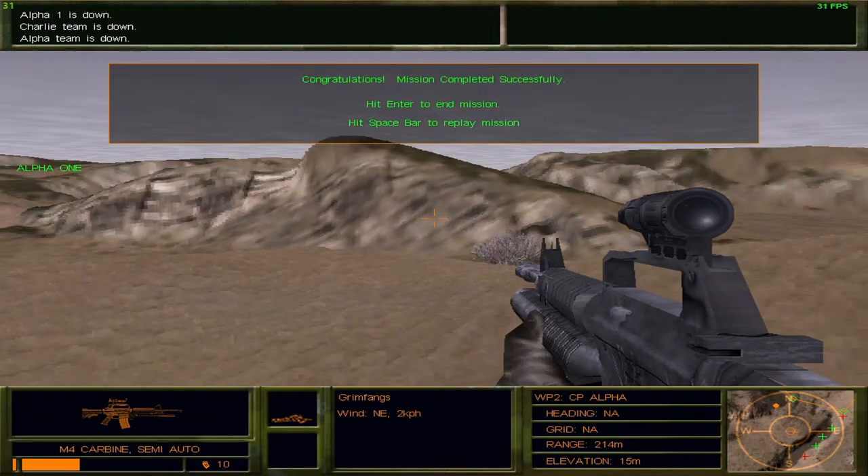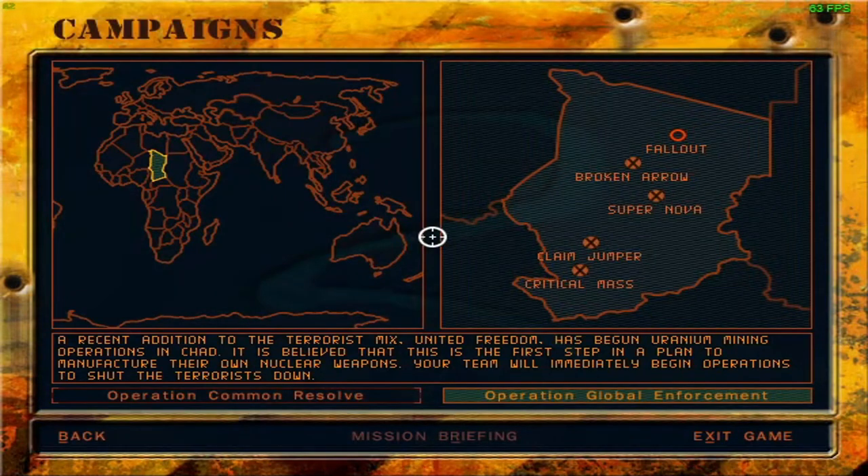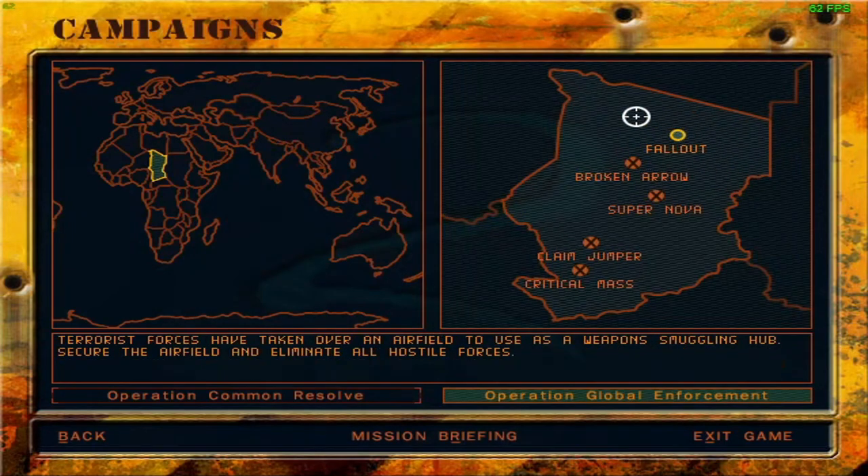That just goes to show you how this game can get you if you're not careful. Anyway, that's mission Broken Arrow — strange, to say the least. That leaves us with only one mission left in this theater: mission Fallout, unless there are more missions to unlock. Terrorist forces have taken over an airfield, so we're going to raid the airfield and regain control — pretty similar to mission Airmail from Operation Common Resolve. Anyhow, thank you so much for tuning in and sticking around until the end. Next time we'll be covering mission Fallout — until then, take care.